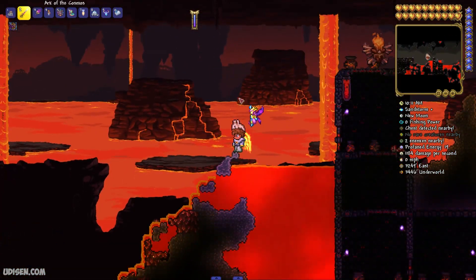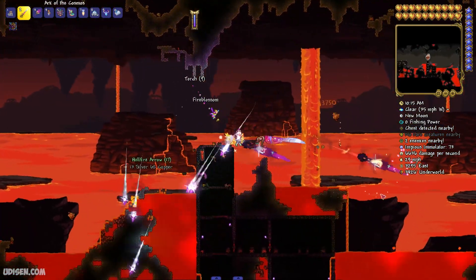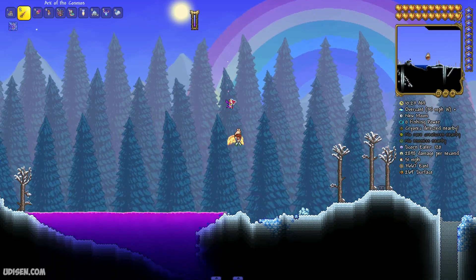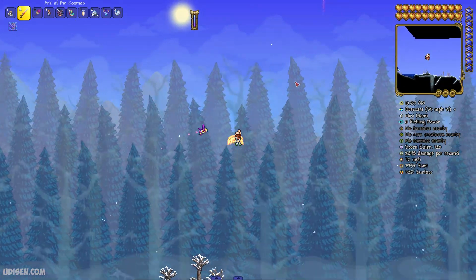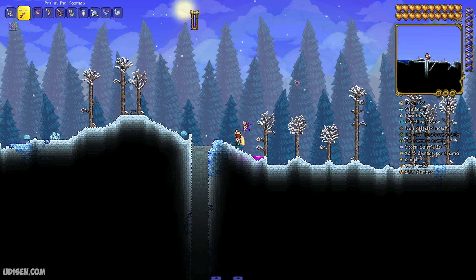All three guys can drop a holy essence when they die. Also, all three types of enemy are not alive only in the underworld, but also in the overworld — yes, in the hallowed biome. Here they spawn more rarely than in the underworld.